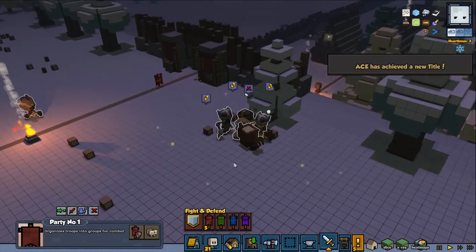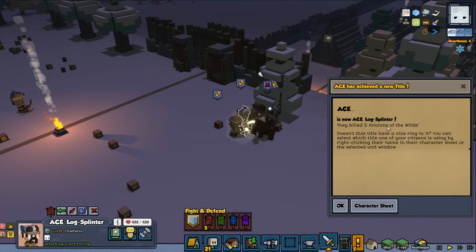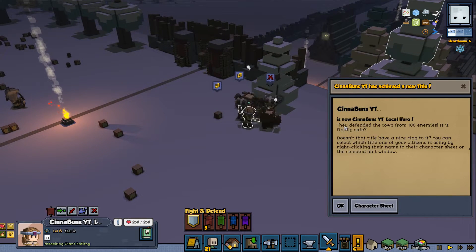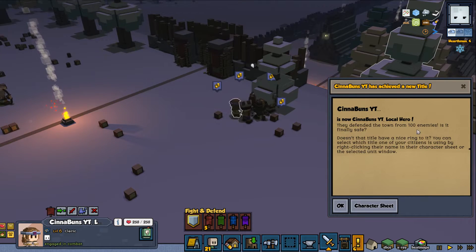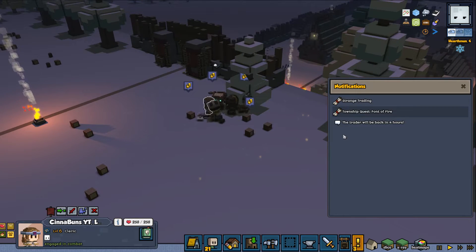This was a pretty easy battle. Ace got a new title - Log Splinter - they killed 5 minions of the wilds. Local hero - they defeated the defender of the town from 100 enemies. It's finally safe! Well, it's never safe in Stonehearth - there will always be new enemies.